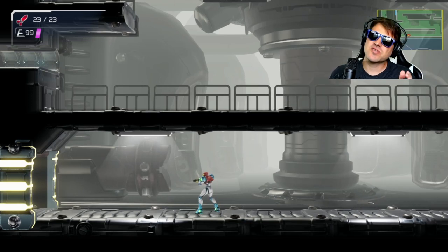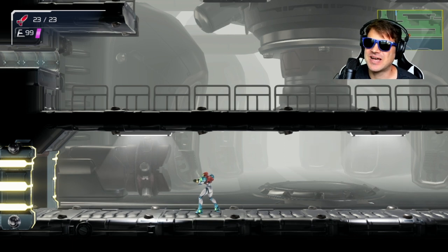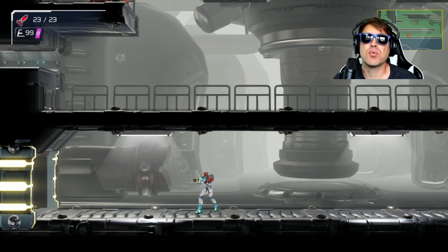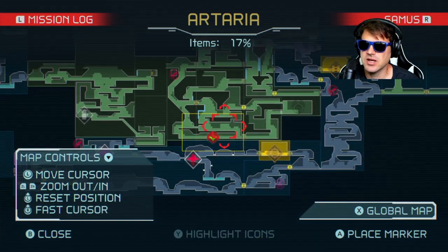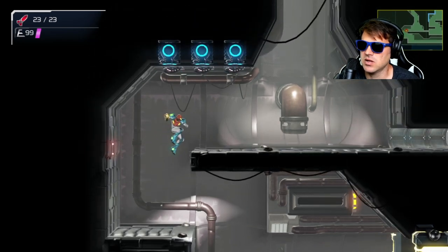Hey, how you doing today? My name is Relian. Thank you so much for stopping by. Today we are jumping into Metroid Dread and I'm going to show you how to find invisibility. The way that you find this is step one: you have to get the spider magnet. We just came around, destroyed the central unit, and now I'm going to show you where to go.